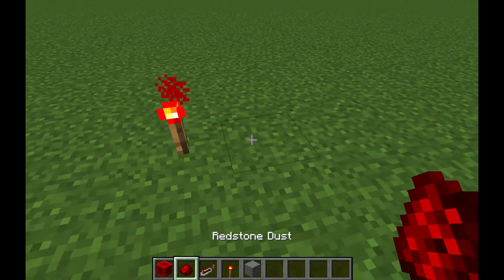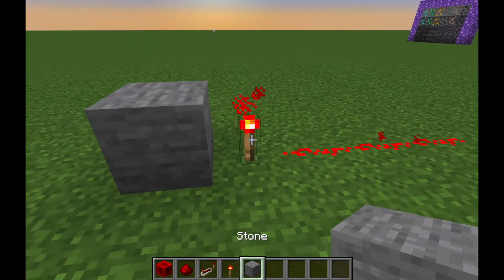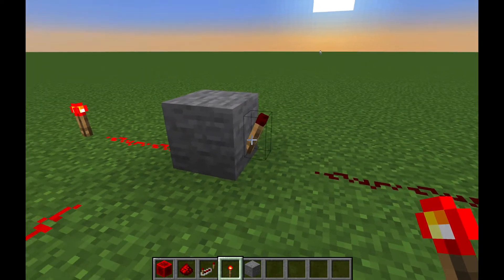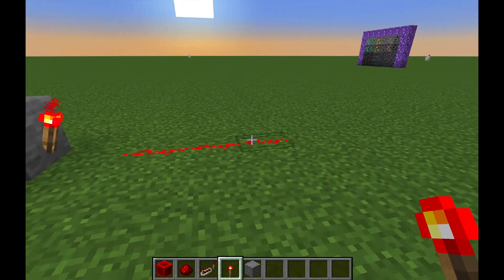Redstone torches emit power all the time unless you power them through a block. That one's emitting power through a block and this one is off, and then if I remove that it stays on.